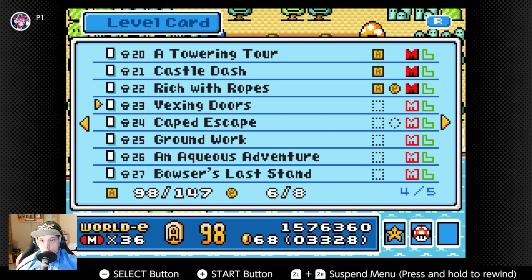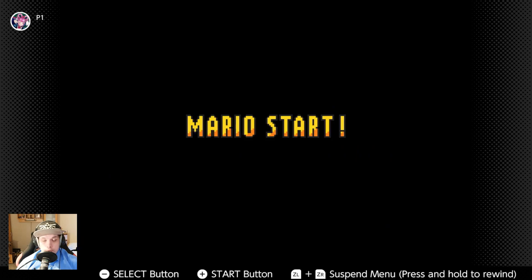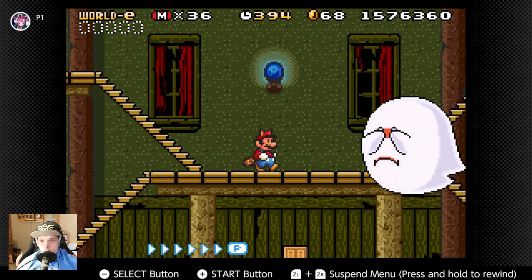Welcome back to Super Mario Bros. 3. After we got the partial dash and dealt with ropes, we are going to Vexing Stores. We even have a power up. I'm not sure how I got it. Oh, it's a ghost house level again.